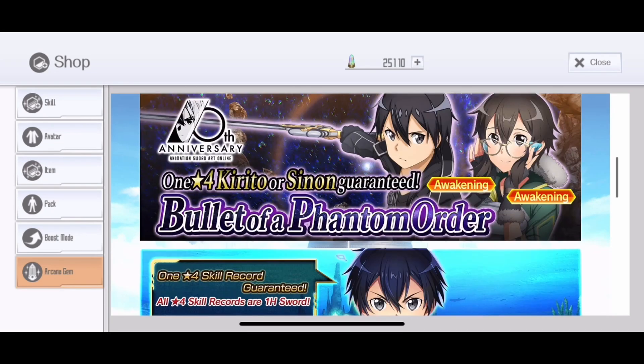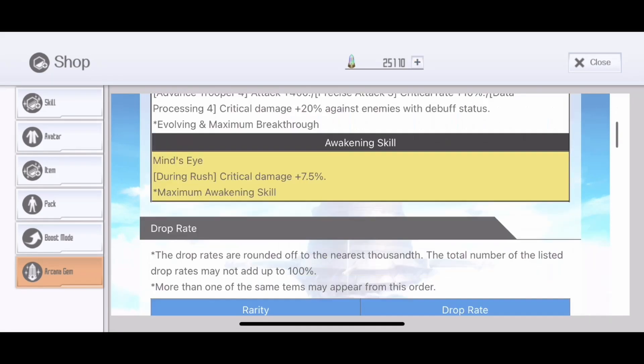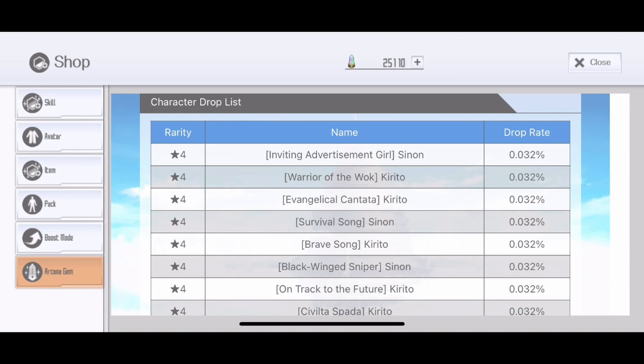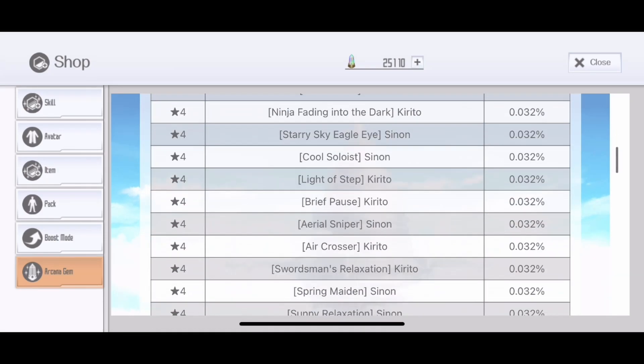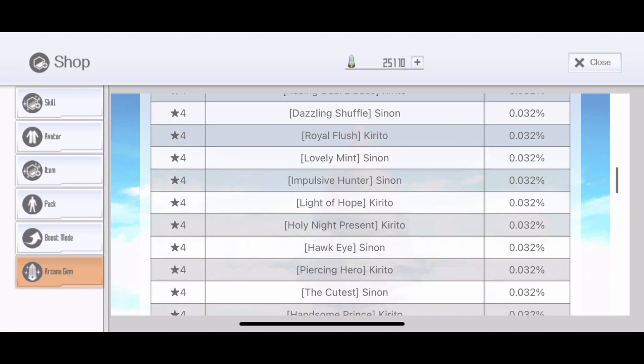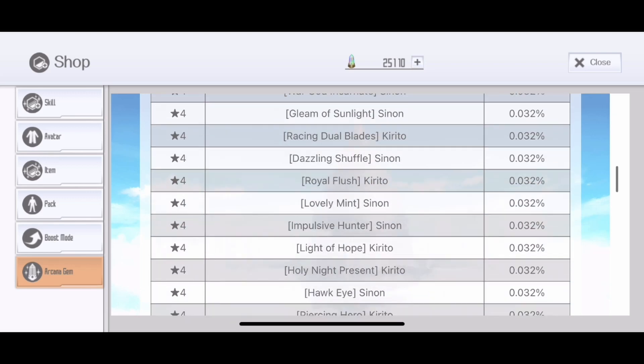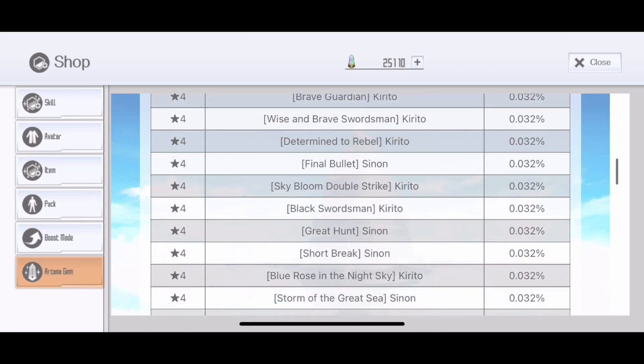This banner is called the Bullet of the Phantom Order and the special thing about this banner is that it features all Kratos skills and Xenon skills. Not only that, it has the latest skills that came out from last month, like Inviting Advertisement Girl or Warrior of the Walk character, which was released on a really good banner or pay-to-win banners, which is pretty hard to get. The only thing not included is Persona 5 skills because they are collab skills. But they did include all the Alicization and Picnic Banner relaxation skills.